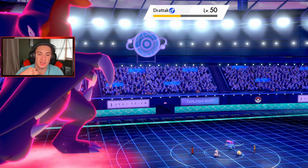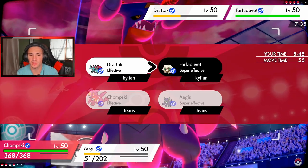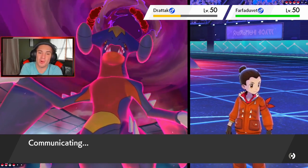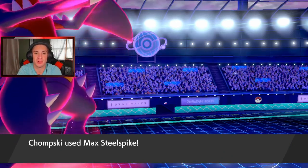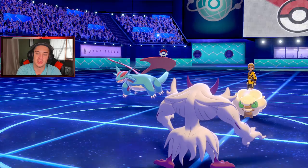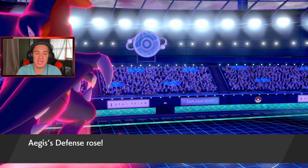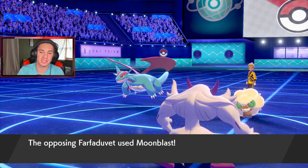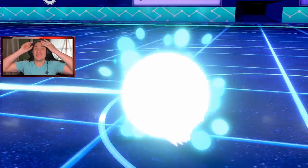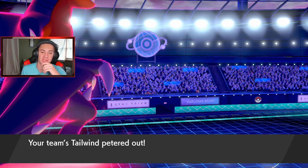Nice damage from another Spirit Break. We'll get a Special Attack drop but Terrakion is physical anyway. Moonblast comes out — eat it up Grimmsnarl! Oh my god, I thought it was going to survive on like one HP. Grimmsnarl goes down — we'll bring out Magmortar. It goes for Dragon Claw — that's easy to eat, all day. Plus one defense and we got the screens up.